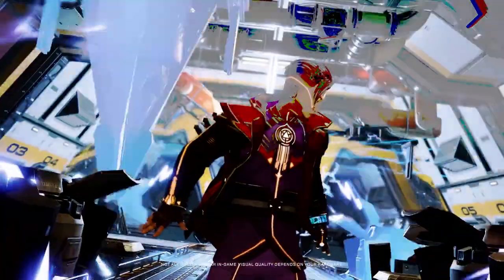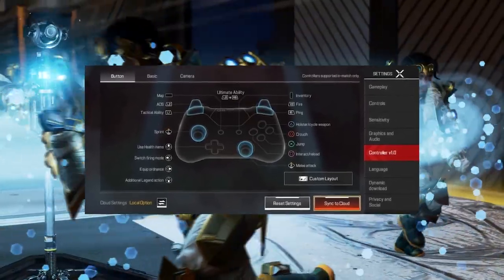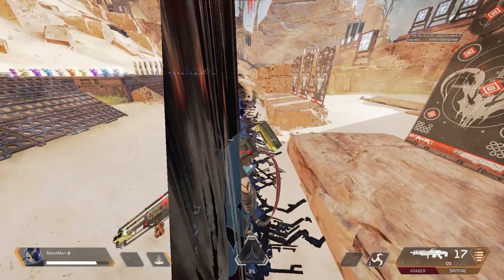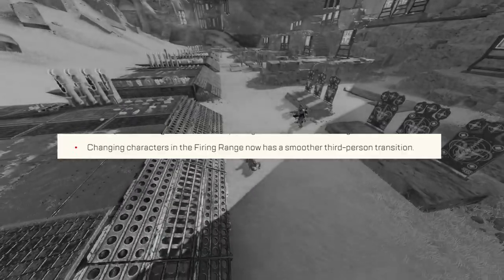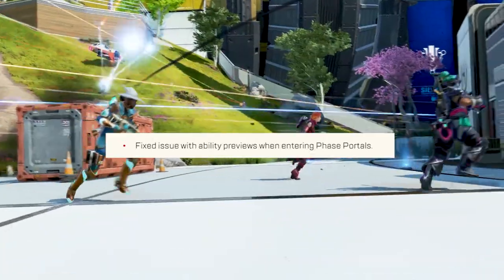In addition, Respawn has adjusted the Hold and Tap logic for controller players viewing weapons and loadouts to make it more responsive. In the firing range, changing characters now has a smoother third-person transition. Respawn has also fixed an issue with Ability Previews when entering Phase Portals.